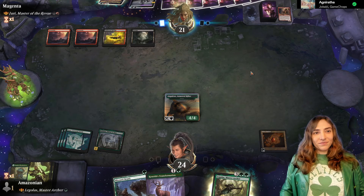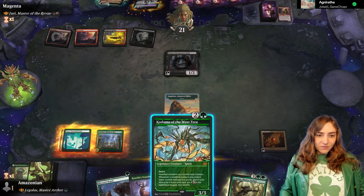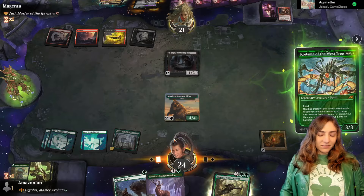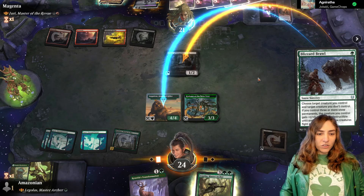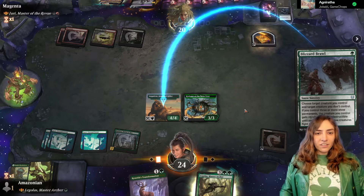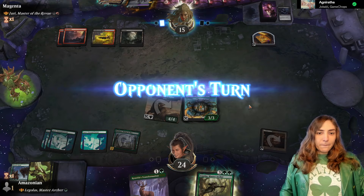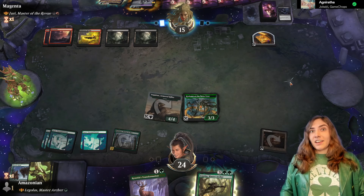Would you like to play your soon-to-die Murderous Rider, if they want to save it to sacrifice to the Priest? We have a Deadly Dispute, so they're going to sacrifice this in response. This is not modified, so we will not draw a card off it hitting. But getting rid of the Priest before it untapped is important because we're a deck running so few creatures — if we're forced to sacrifice one, it can be devastating. It's some of the best removal against a Voltron-y deck like this.